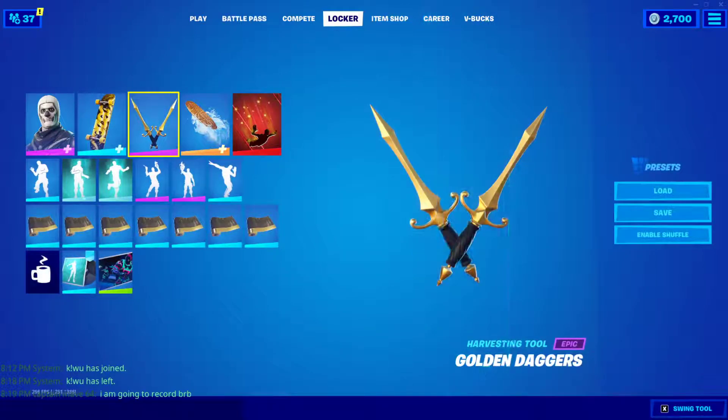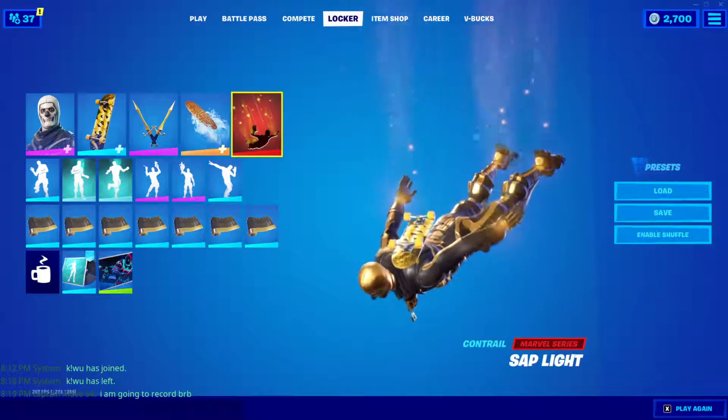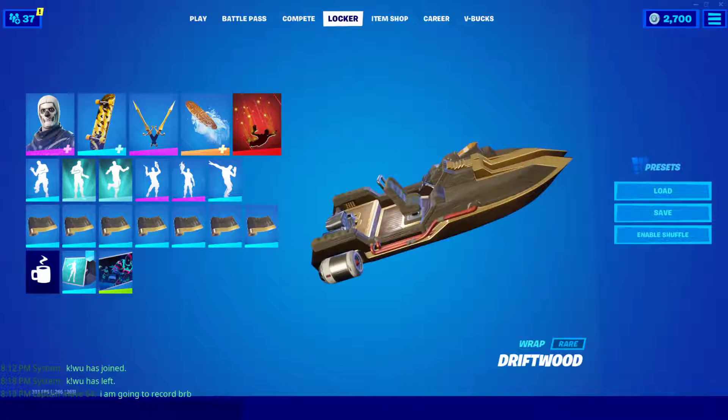Up next we have the 2020 Kickflip on the 2020 edstyle, the Gold Digger's pickaxe — which is from Midas's daughter, I think — the Cloud Llama board, very nice, Midas edstyle, the Sap Light control, and the Driftwood from the Season 9 battle pass. I like this one a lot as well — it's basically like carbon fiber but woody looking.